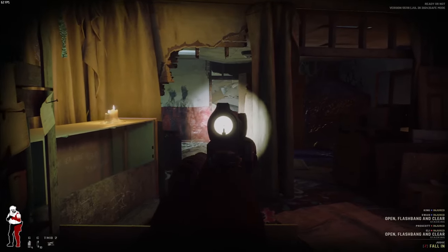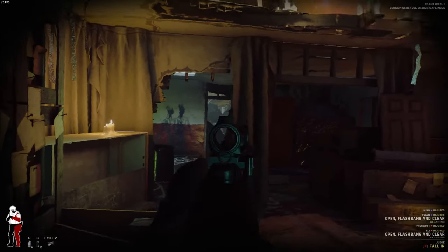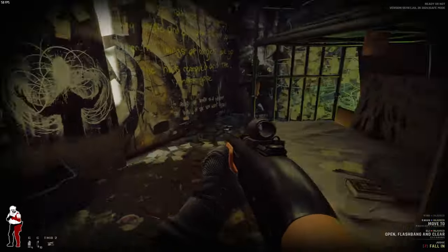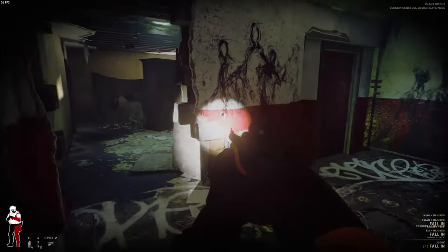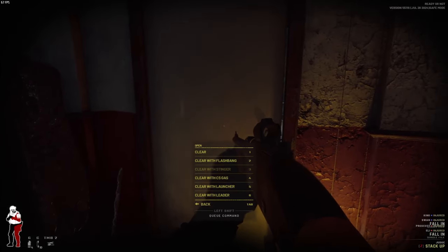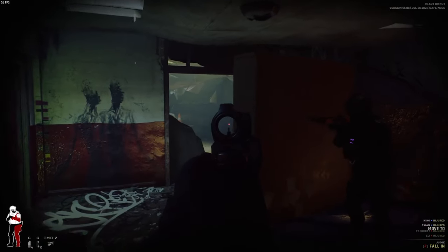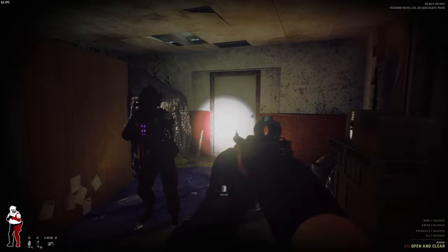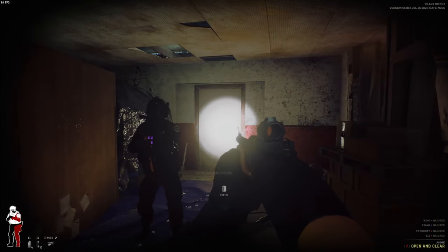We have plenty of flashbangs so we're just gonna use them — if you have plenty, might as well use all of them. I probably don't even need the flashlight in here. Moving in. Empty over here, no contact. All clear, the whole room. Just to make sure we've seen this room — yep, we're good. No traps. We're gonna clear this one with gas. I told him to open and clear with gas.